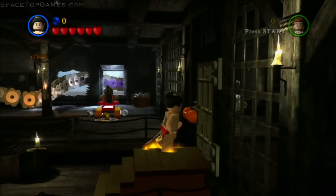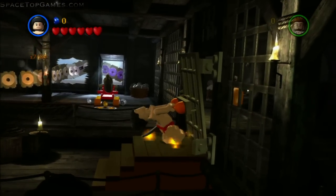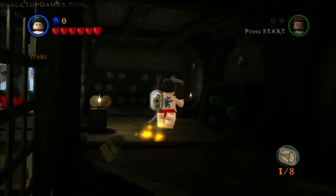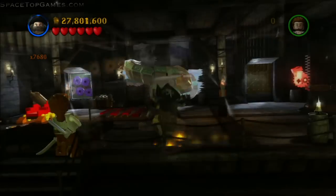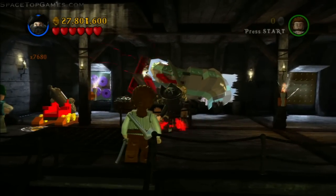LEGO Pirates of the Caribbean minikit walkthrough — this is the crack-in level for the Dead Man's Chest movie. The first minikit is over to the right, right off the start of the level, and you need a strong character to open up the gate.